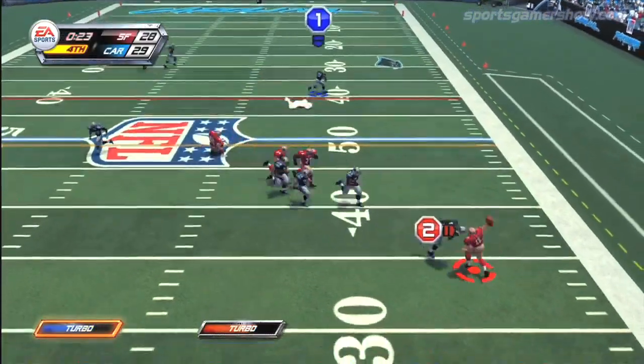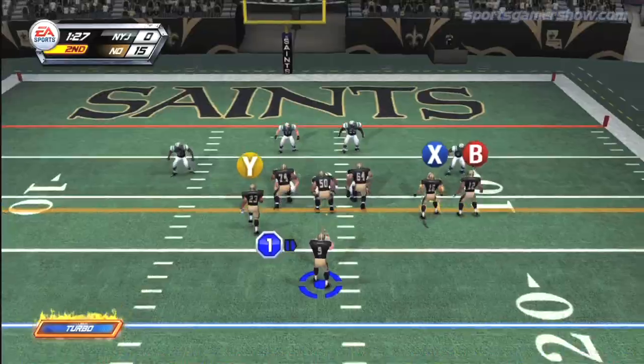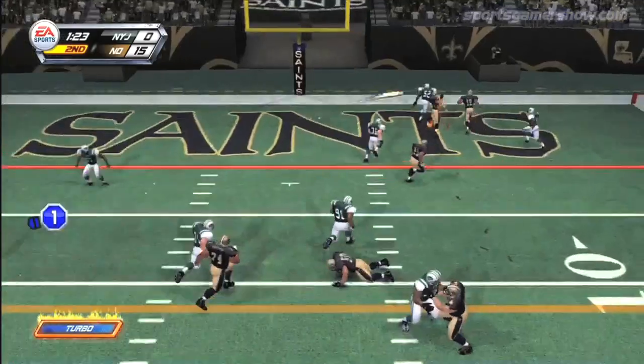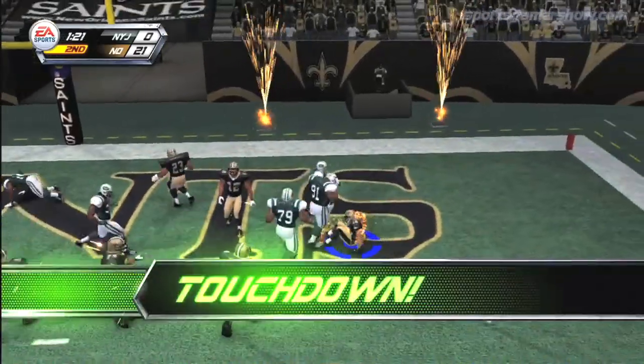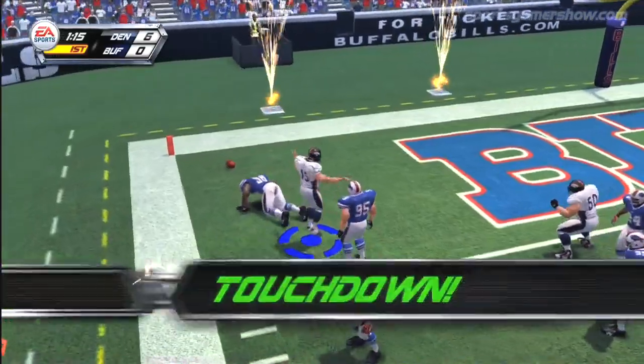On defense, it's all about knocking down receivers with the push button and tackling them with the Y or triangle button. It'll take a minute to get used to the controls, especially if you are accustomed to the Madden control scheme, but after a few plays, they'll be as easy as a Tim Tebow trot into the end zone.